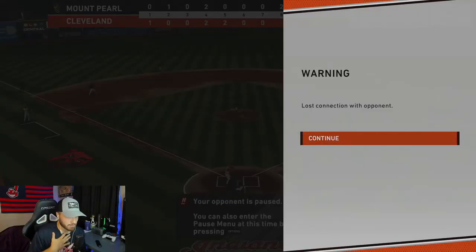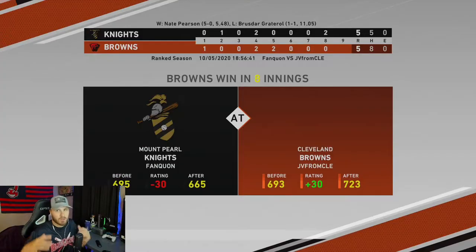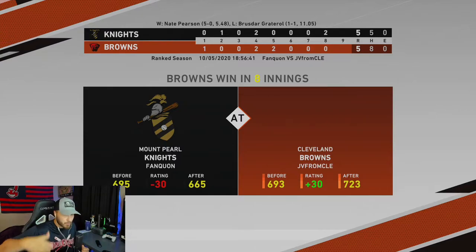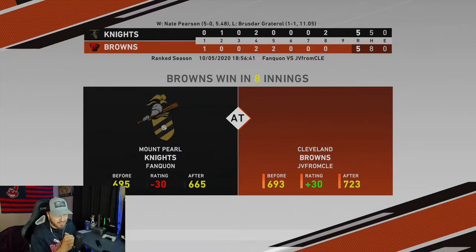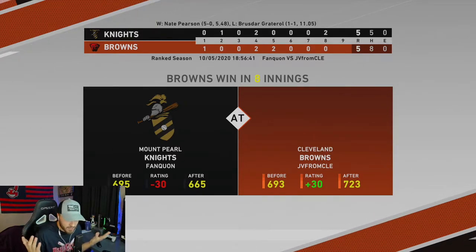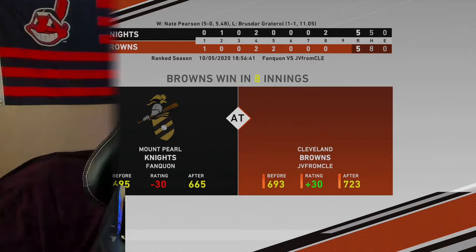We're tied up 5-5, I'm up to bat with Gary Sheffield and it loses connection. As you can see, in the bottom of the eighth he ended up quitting on us. He had scored two runs in the top of the eighth with a two-run homer to tie it — not sure why he quit, but I'll take it. I get 30 points to the DD rating. Jim Edmonds: two for four in his debut — a triple, a single, a stolen base, and a run scored. I choked on that changeup though.